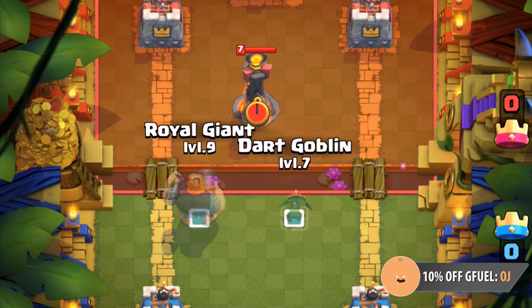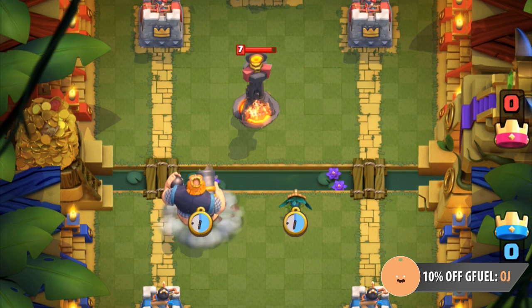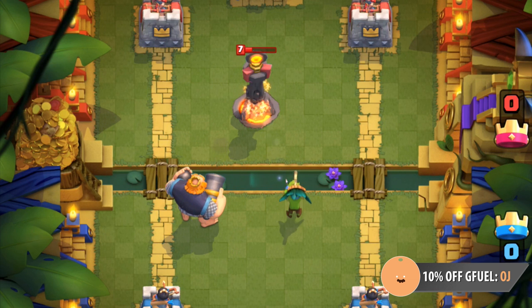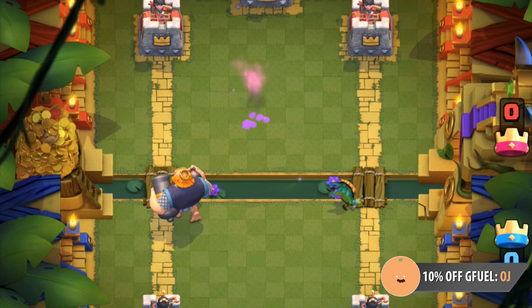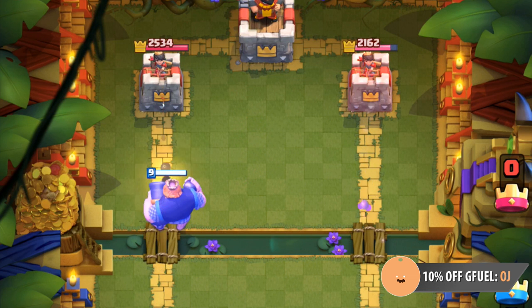He has insane range, just a bit shorter than Princess. With a 6.5 tile reach, he shares the exact range as a Royal Giant, so he can actually outrange any defensive building including the Inferno Tower, which has a 6 tile reach. I'll be talking about advanced building tech around the end.